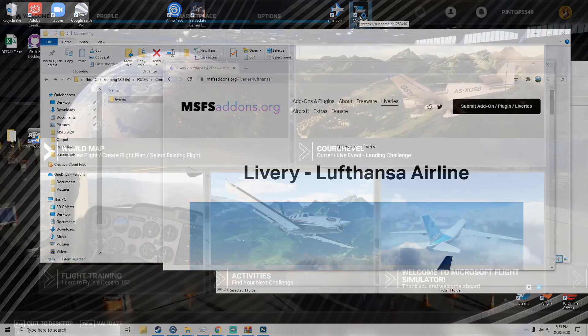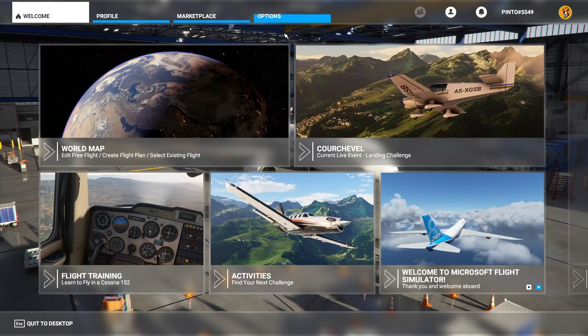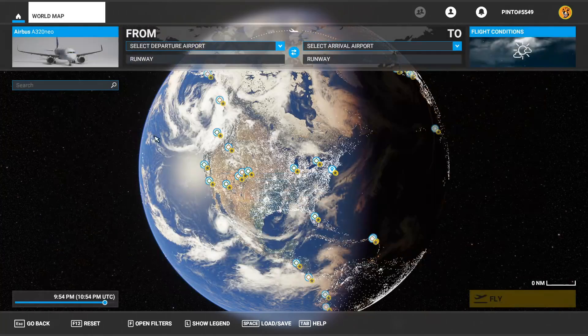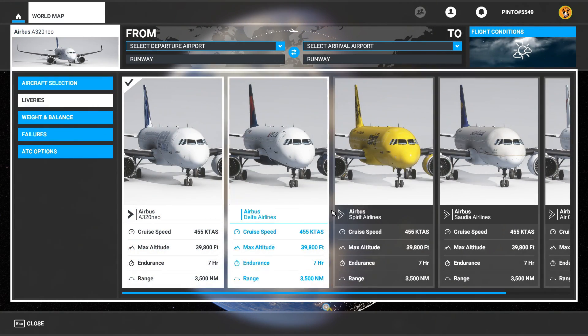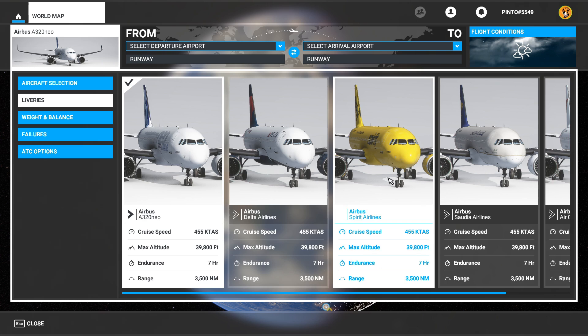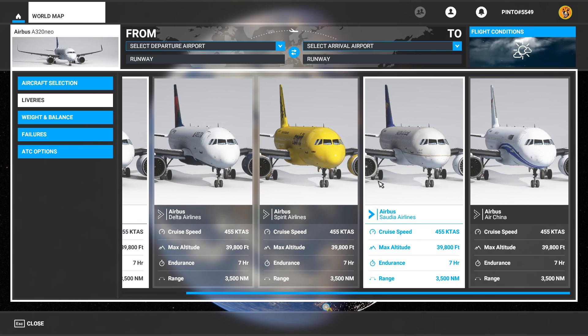Here we are back in Flight Sim. What you need to do is go to your world map — we already have the A320 selected — then go to liveries, and there we go: we've got Delta, Spirit, Saudia, and Air China. Thank you all to msfsaddons for this short quick video. I just hope you're all able to use this to get some cool liveries.